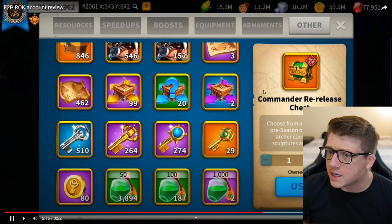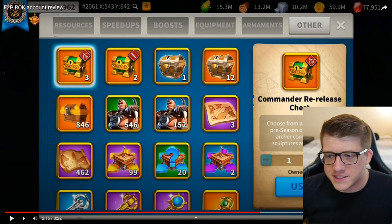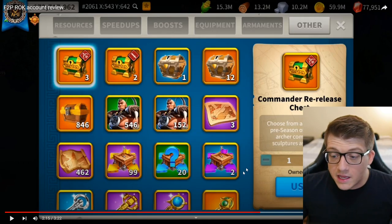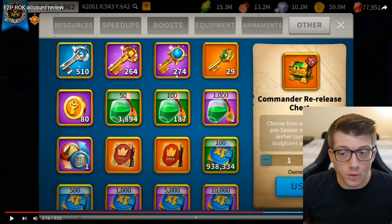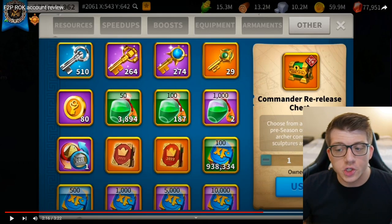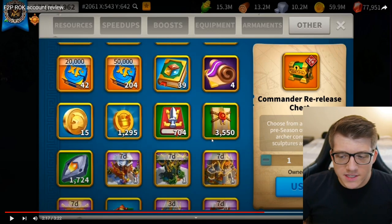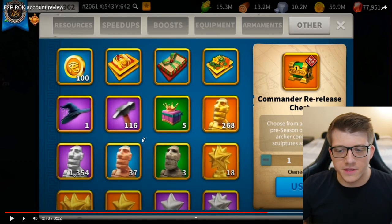He has some commander re-release chests — probably for Tamaris — and 12 of what appear to be Ethelfled chests. He has clearly expertised all legendary gatherers. There's a solid amount of teleports, 510 silver keys saved up, 264 gold keys saved up, 274 crystal keys saved up, and 29 legendary chests saved up. He has a couple thousand 50 AP pots, 187 of the 100 pots, and two of the 1,000 pots — showing he does grind down his AP, especially during KvK and marauders. 3,500 sages testimony saved up, plus 116 of the hammers saved for Hunt for History.